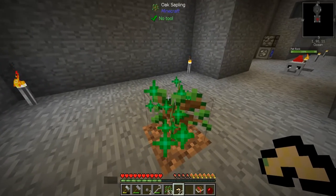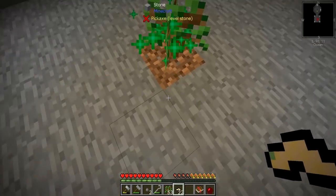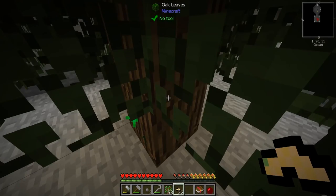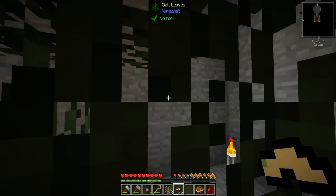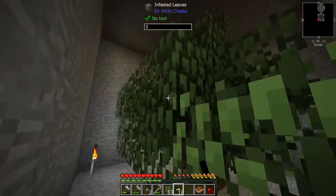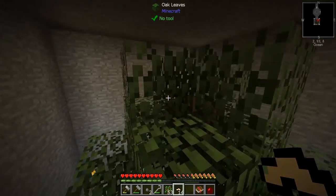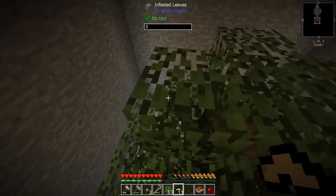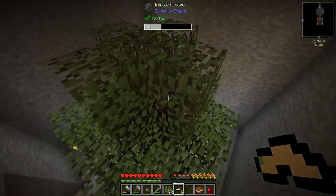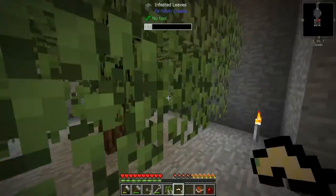Please grow — I command you to grow. Okay, I ain't CT Fletcher so that ain't gonna work. Oh well — double click action! Hey, look at that, it worked. Okay, so our goal here is to place these silkworms, and we will get silky leaves or something like that. Let's place these all around — these will infect the other leaves, but doing this will make it go by a lot quicker. Okay, I think we got them all.